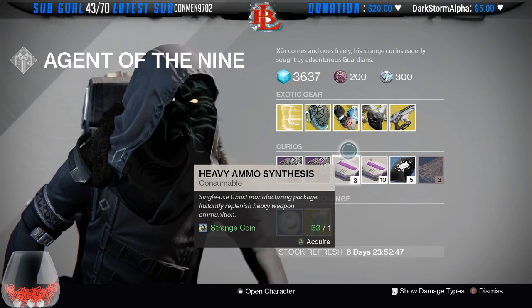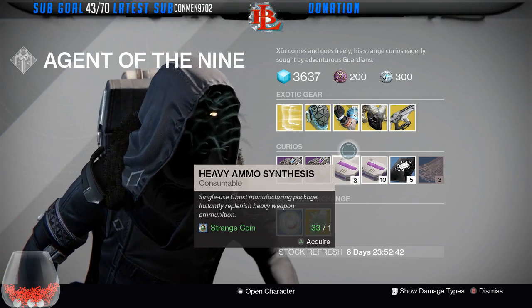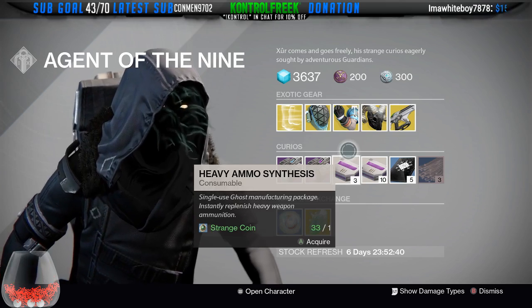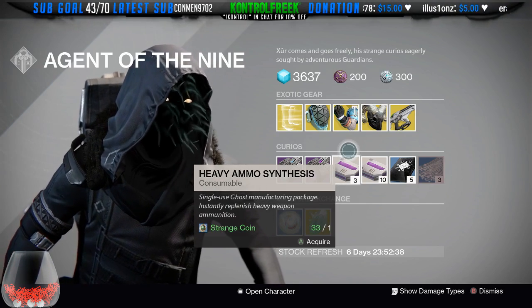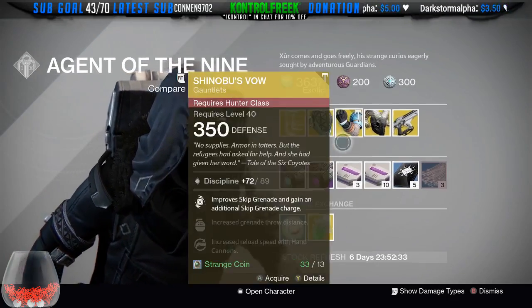If you have to pick between all three of them and you have all three classes, I would recommend number one the Ram, number two the Shinobis, and number three the Glass House. It's just not used that often — people sometimes prefer the Crest of Alpha Lupi. That's the only reason I rate the Glass House a little bit lower.